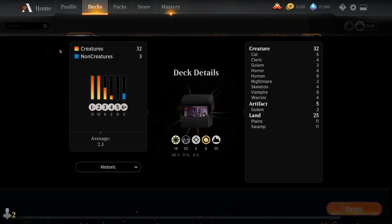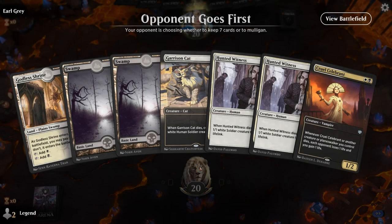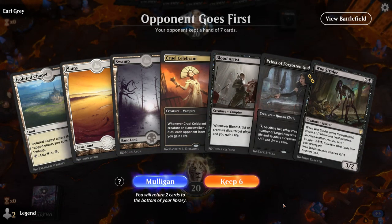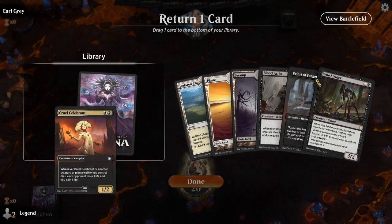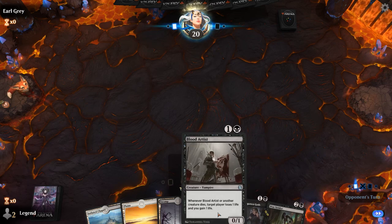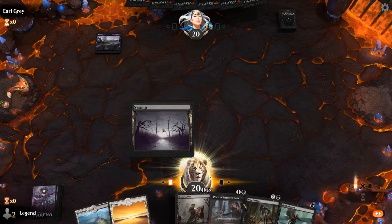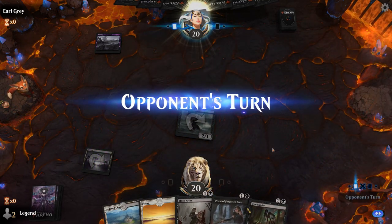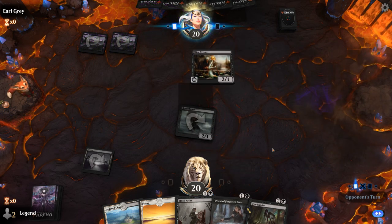That's our deck — now let's jump into some games. We're on the draw. This first hand is a little underwhelming, so we'll mulligan to a better one. We end up getting rid of the Cruel Celebrants — Blood Artist combos a bit better with Priest since we can cast it with the two black mana the Priest generates. Finding a one-drop is great.